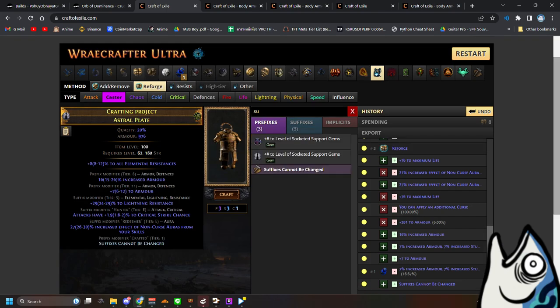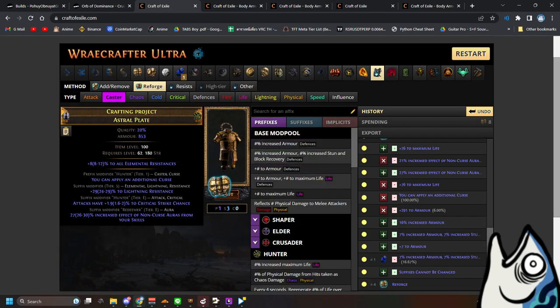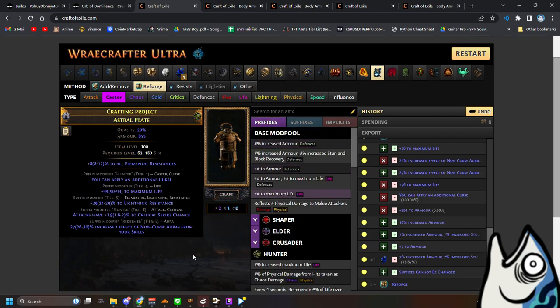Then craft with the caster crafting option — it will always guarantee you have the additional curse modifier. Always.